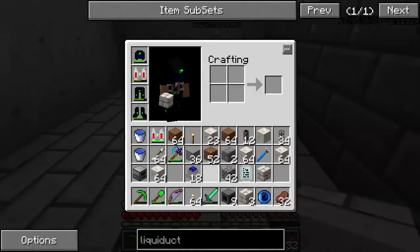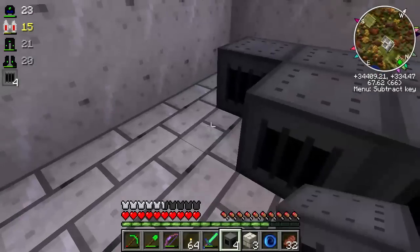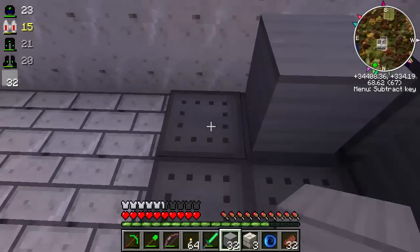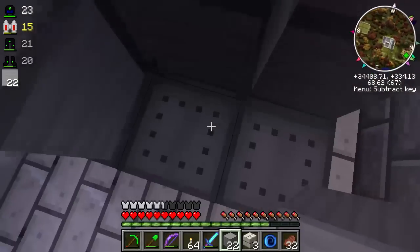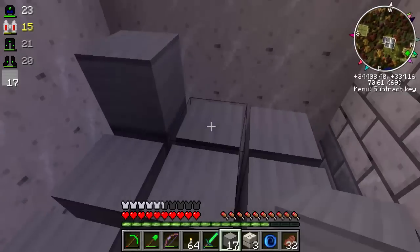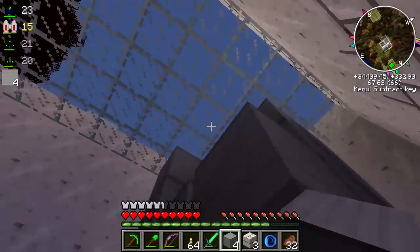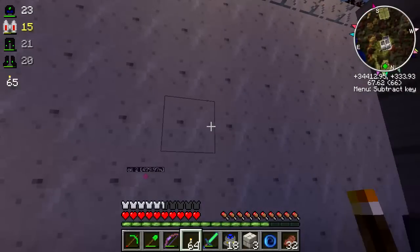This ought to do for a boiler room - it might be just a little bit narrow but I think it'll work. We've got our liquid fuel fireboxes - set them down in a 3x3. And then we get our high-pressure boiler, also in a 3x3, four blocks tall, and it forms into the big multi-block. Let's get some torches in here.